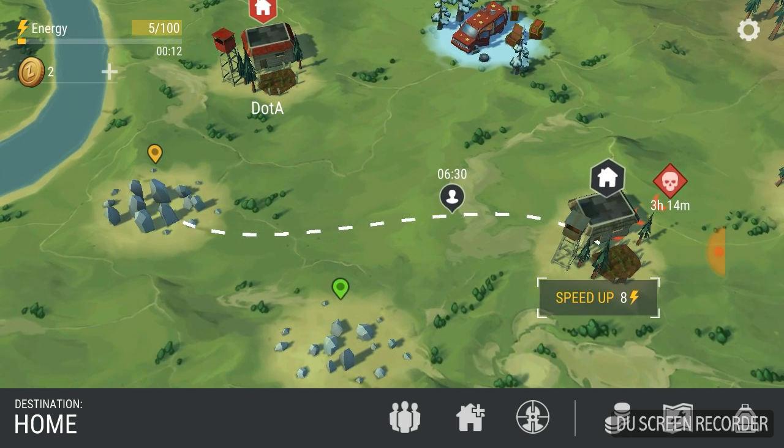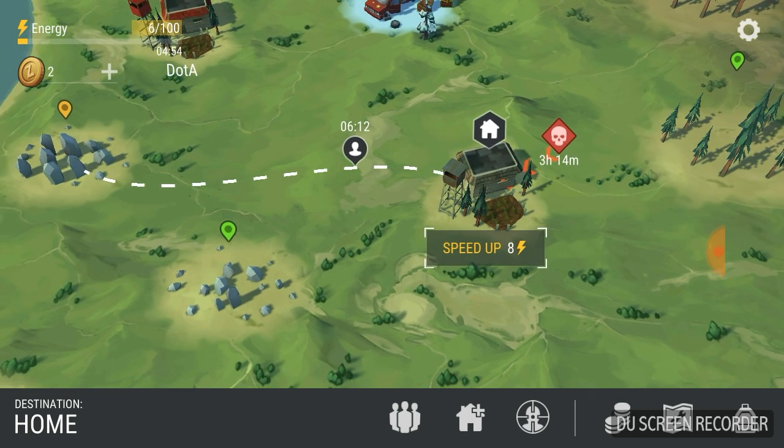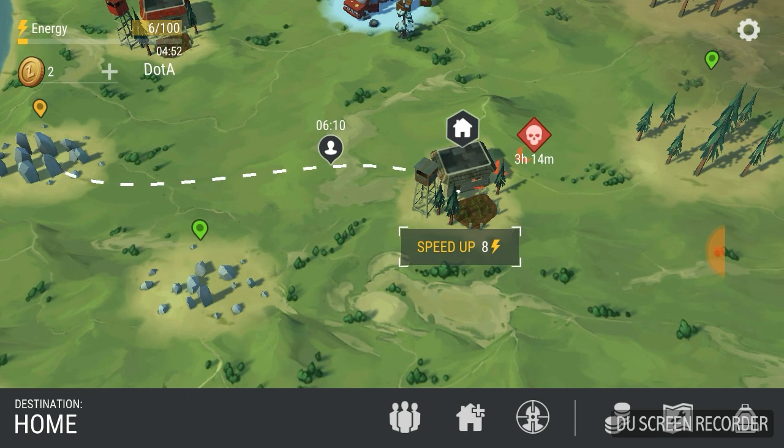Under the energy bar it shows a countdown — 8, 7, 6, 5, 4 — that's how much time is left until you get another energy unit. It fills up over time. Every five minutes you get one more energy.